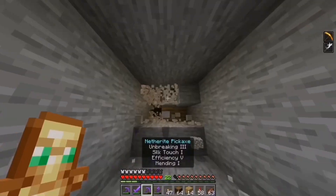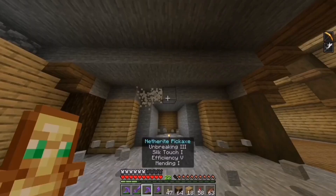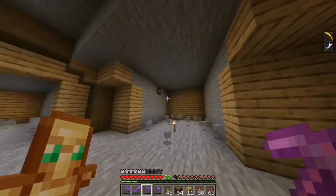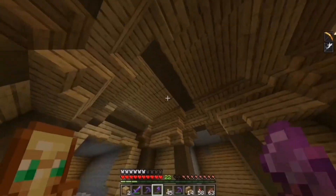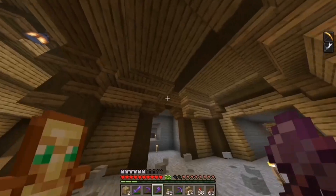I want the trading hall to be very very cool. The plan is I need about 70 villagers in my villager trading hall, which means I need 70 beds. Right now I do not have enough room for 70 beds, which is going to be a bit of a problem. And I can't really go too much further in this direction because that wall's there. But I think I have a plan.